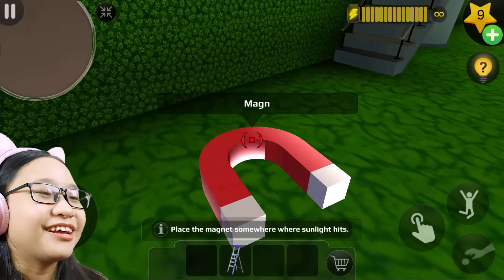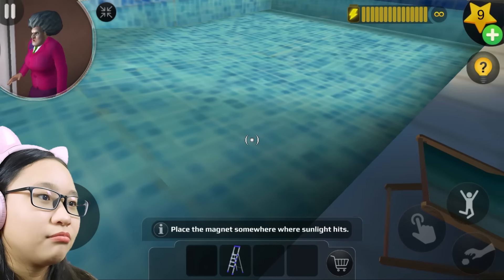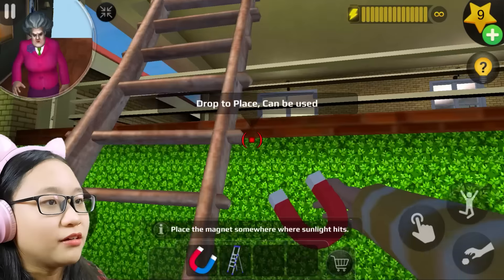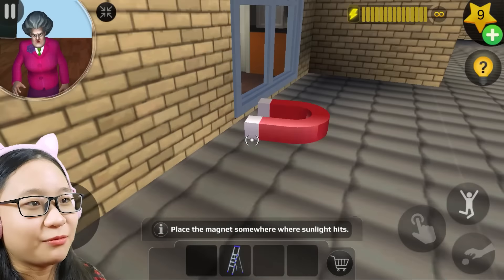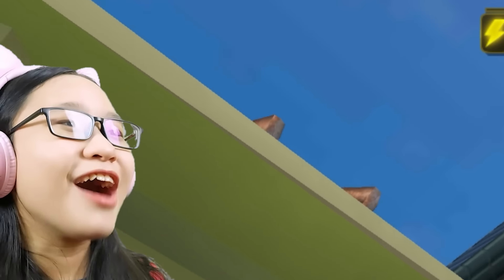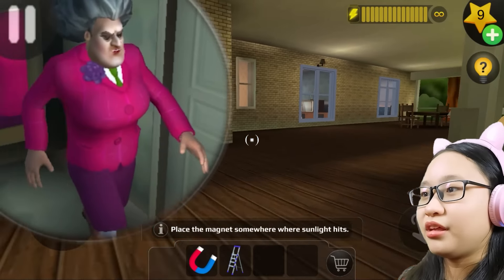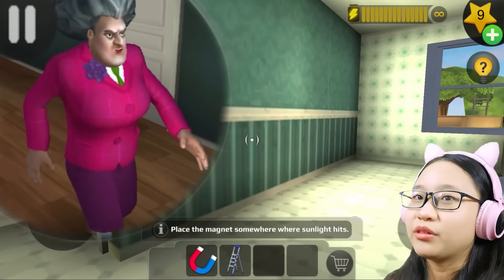Okay the magnet didn't disappear, I was worried for a second. How about we put it on the table? Let's try the roof — I'm running out of ideas. If the roof doesn't work I'll have to use a hint. Here we are — does it work? I'll put it right here. Nope, it does not work. I need to get another ladder — actually I can just go inside. Oh, Misty's upstairs! Let's use the shortcut.